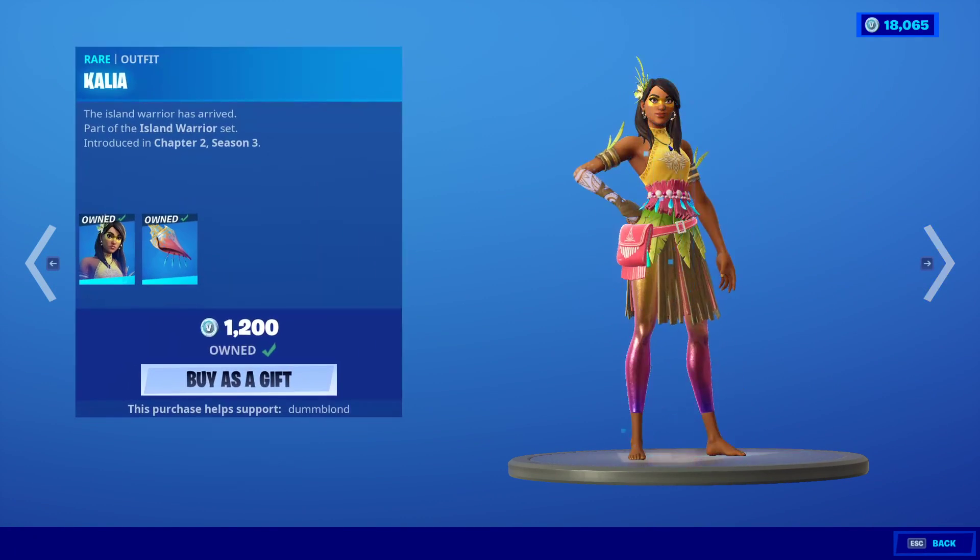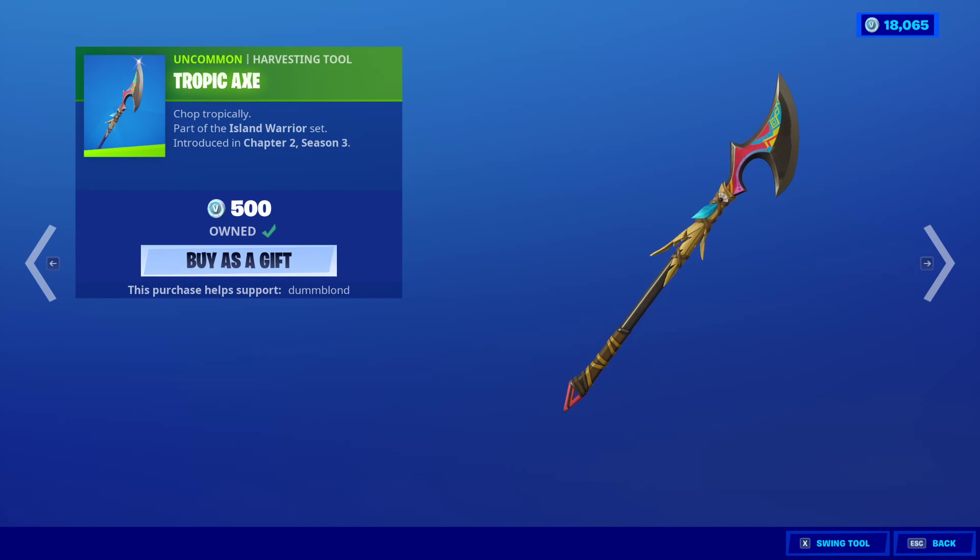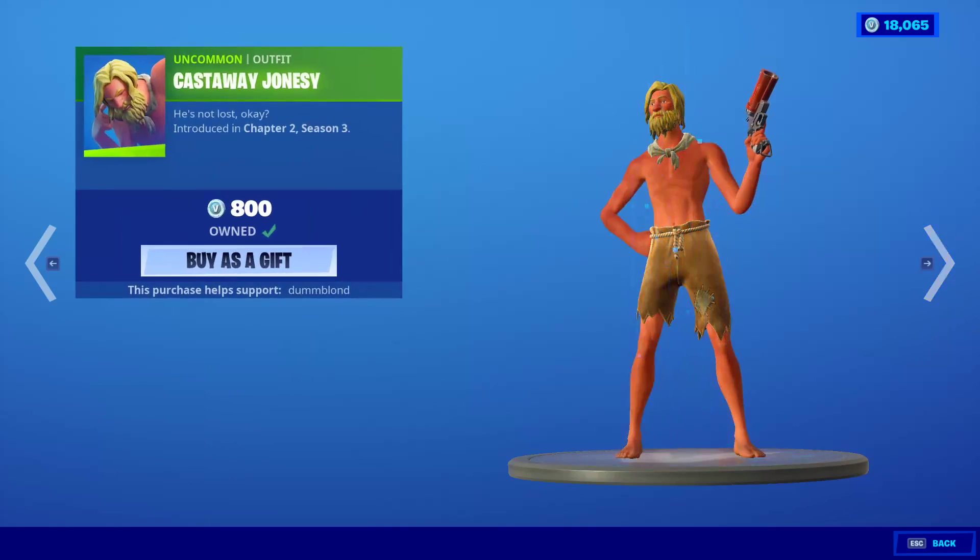Castaway Jonesy is back. The Kallia skin is back with the back bling Wind Shell. The Tropic Axe — nice and sharp.